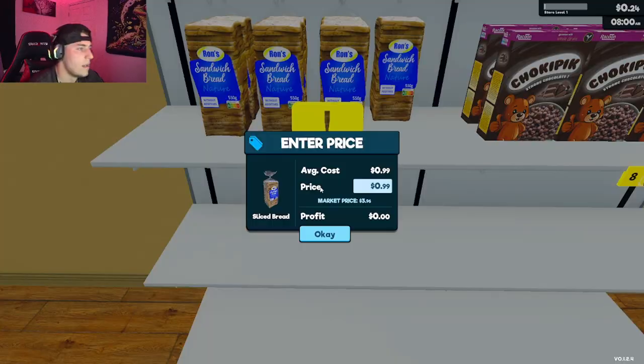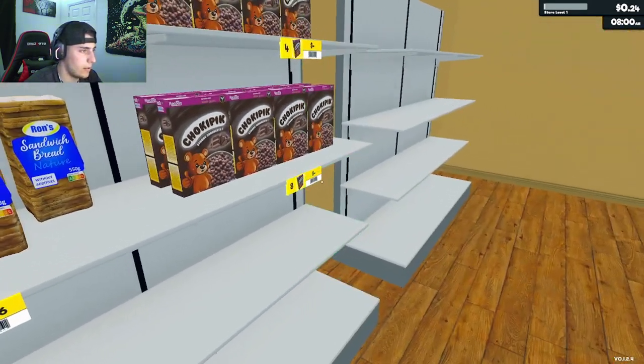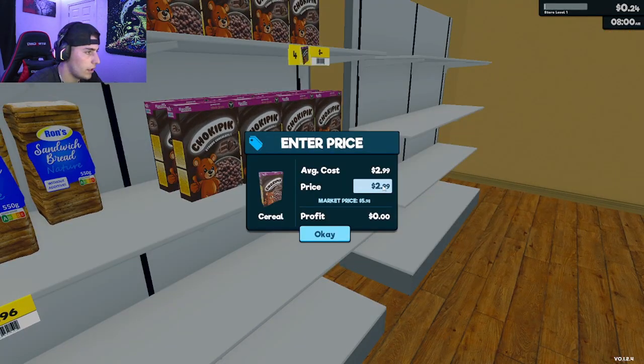Now let's go back and set the prices. The price we bought bread for is 99 cents, and the market price right now is $3.96, so let's type that in and hit okay. Now let's mark the cereal — cost to buy is $2.99, retail price is $5.98, so let's put that in.